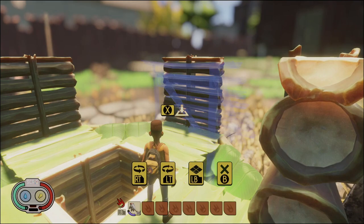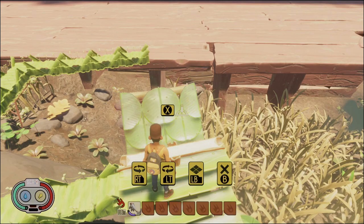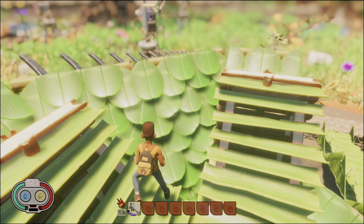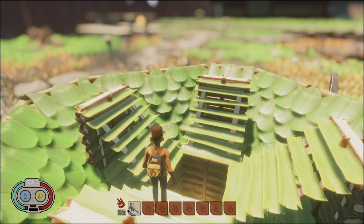I'll build up some stairs just to make it easier to get around. Then we work on the next layer of the balloon - put in all the sides first, and on the corner spots we basically alternate the different corner tiles: the roof interior corner and the roof corner. That's what allows us to close it up.